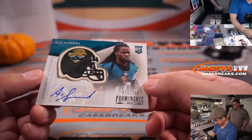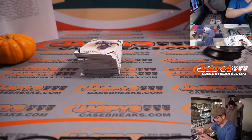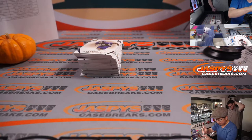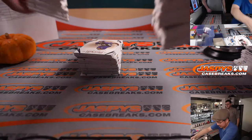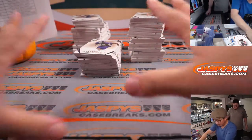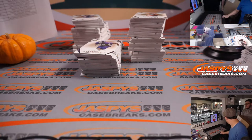Ace Sanders again, 71 out of 210. Josh is going to start on the Certified case right here — 2013 Certified. That's all the Prominence left — 24-box case, eight three-box inners.